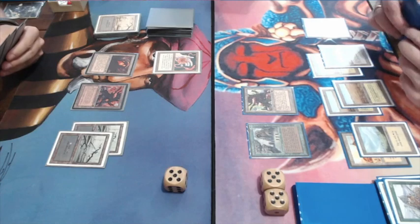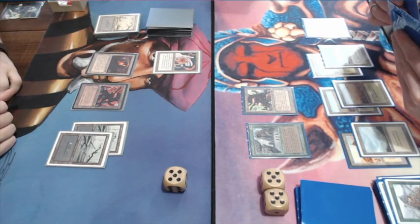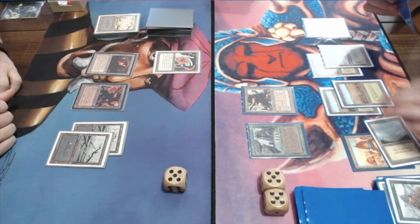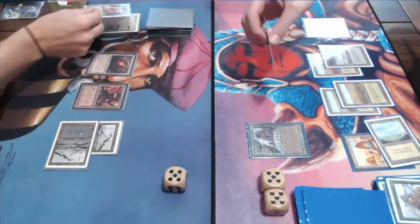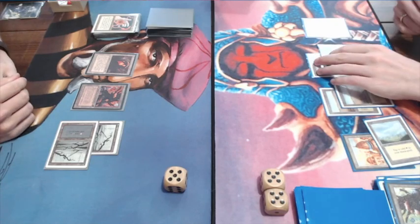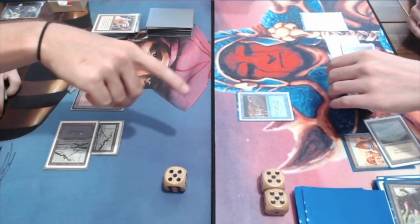I wonder what I'm going to do now with those Mishra's Factories on the table. Passing turn. He's activating his Factory and I'm activating the disc again — at least getting a two-for-one from my disc. I guess that kind of makes it worth my while.